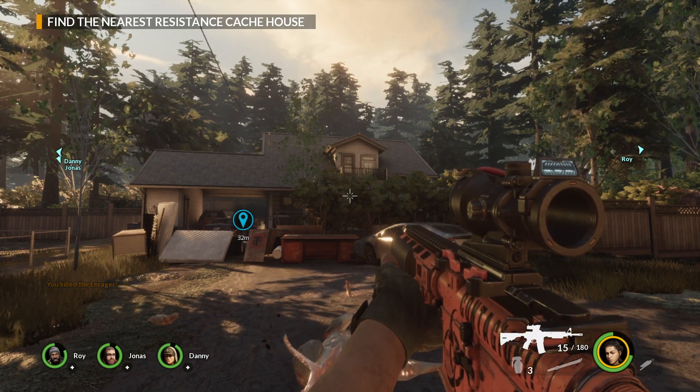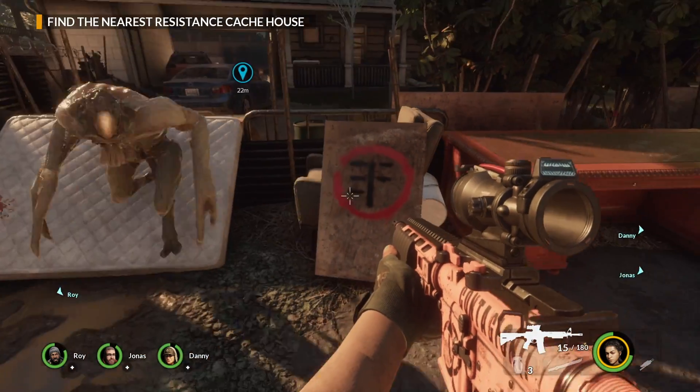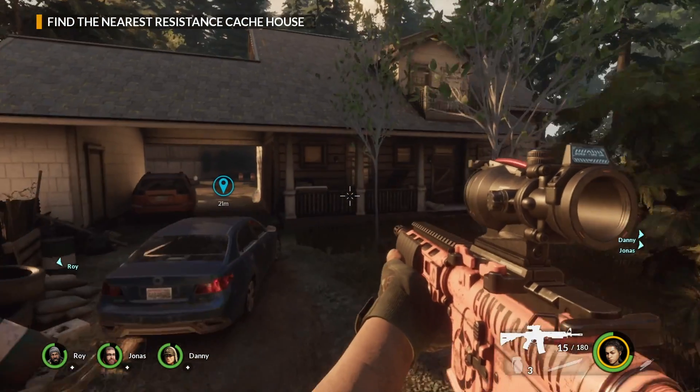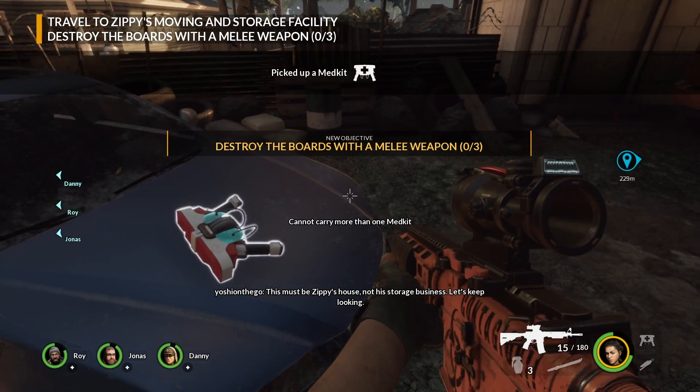Continuing down the street, we reach our destination, only to find out that it's not our final destination. And by the way, anytime you see the Earthfall logo, definitely check it out, because that means there's a weapons or health supply cache close by.